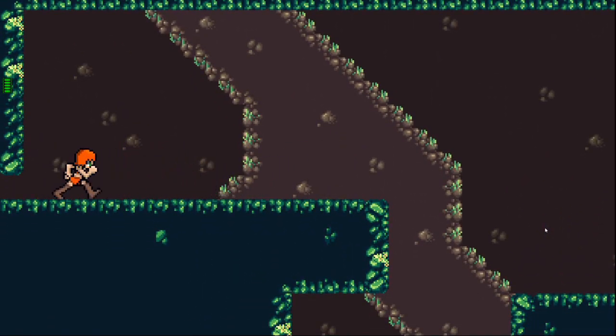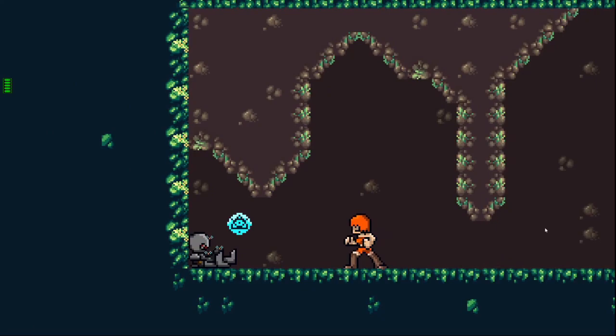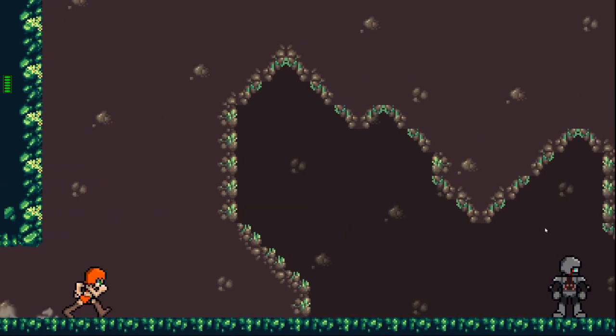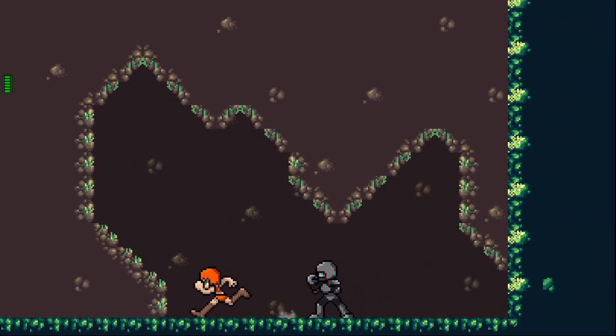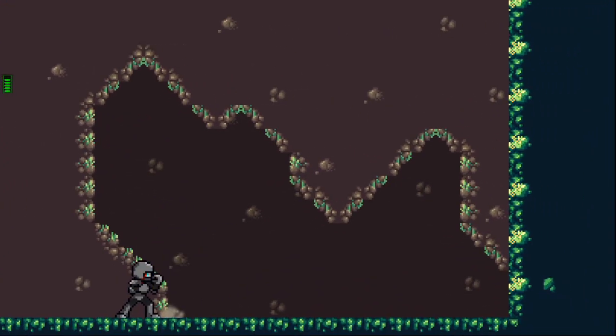There are power-ups you'll find around the world. I have very generic power-ups in the game right now — they just increase your health. In this room you find your first mini-boss. He's nothing too tough to deal with.